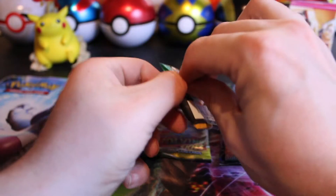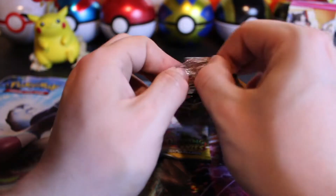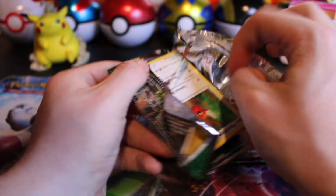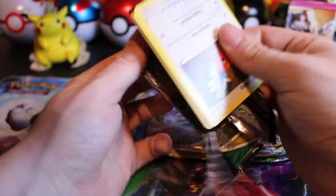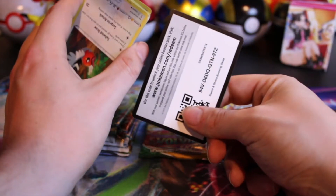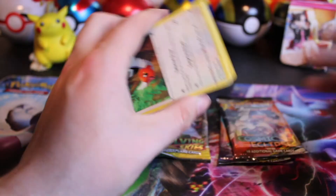When you only have six packs, it can be a little bit rough. Let me know in the comments down below — what is your best pull from loose Evolving Skies packs? Or even maybe a collector box.